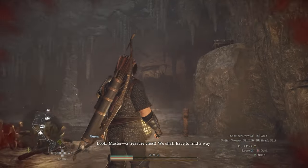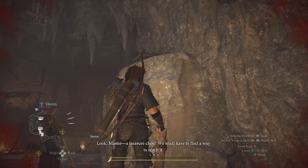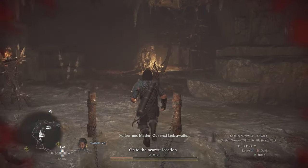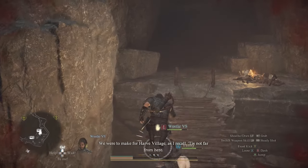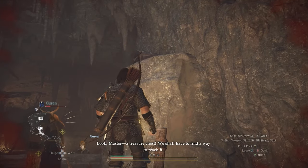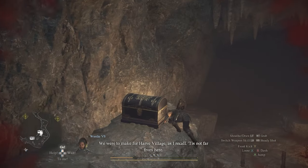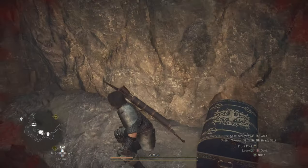Did you know that if you need to reach a higher ground because there's a chest or something like that, and you're an archer and can't get there, your fighter pawn — and I believe the warrior pawn as well — can give you a boost. All you have to do is point at the chest, hit the go button, and the fighter will position himself in a squat under the chest.